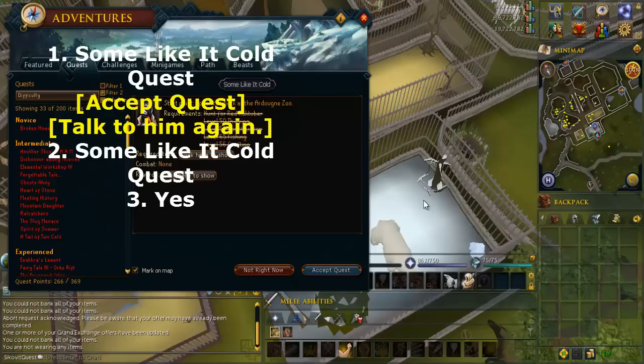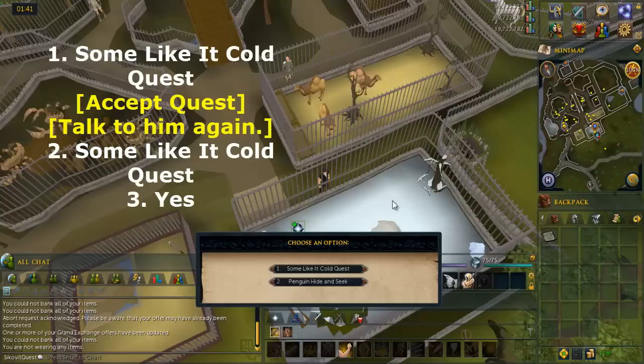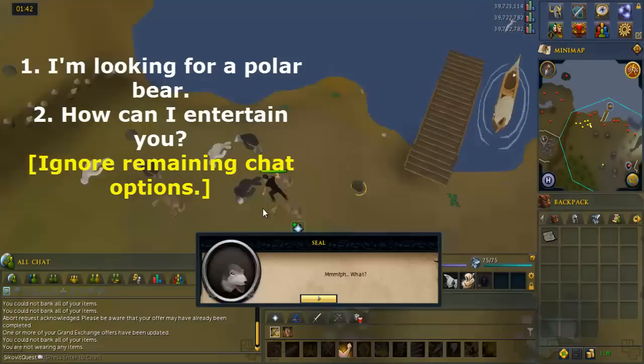When you get here, talk to Chuck and select the options written on screen. Then wake up one of the seals to the southwest and select the options written on screen.